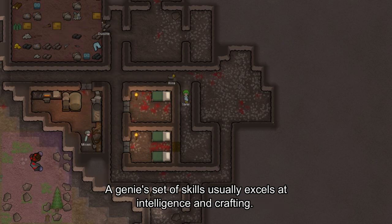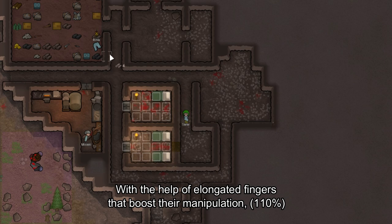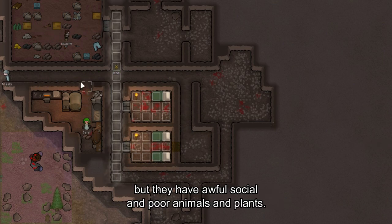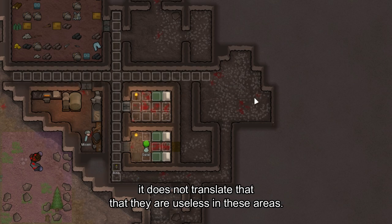A genie's skill set usually excels at intelligence and crafting, with the help of elongated fingers that boost their manipulation. But they have awful social skills and poor animals and plants — though that does not mean they are completely useless in those areas.